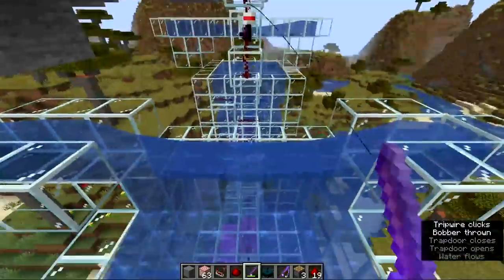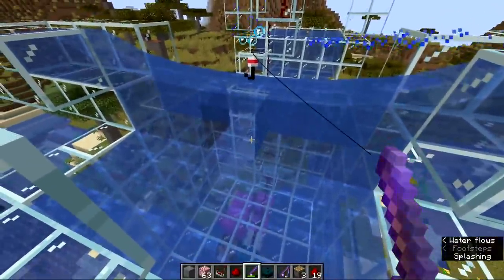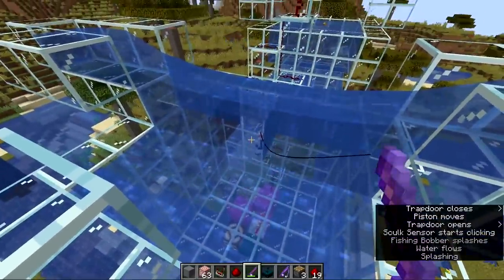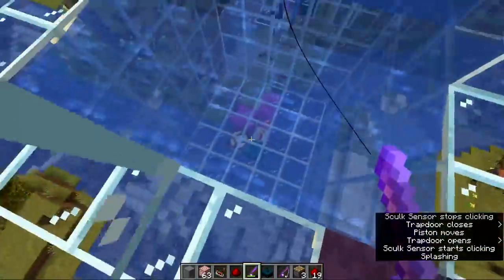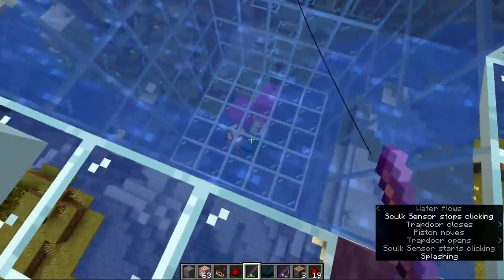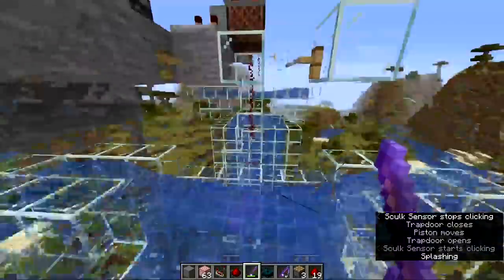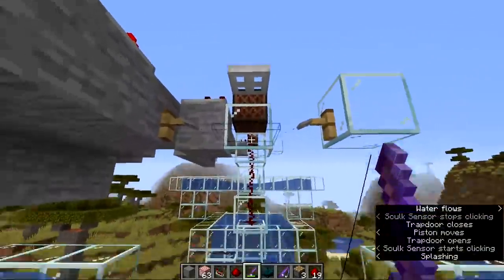Now you can see this seems to work. We got the bobber here — once a fish bites onto it, it pulls it down, touches that water source, which produces a splashing right there on top when it makes that transition. That activates the Skulk Sensor, which activates our trapdoor so we could reel in and then reel back out.